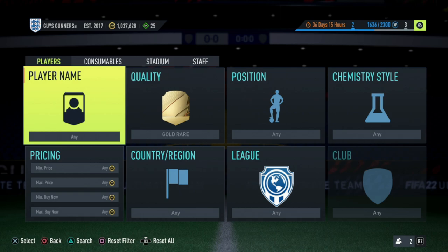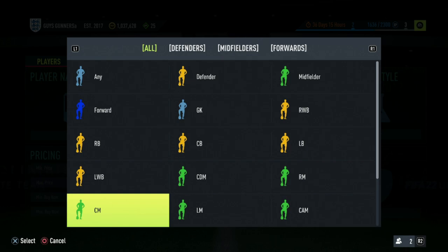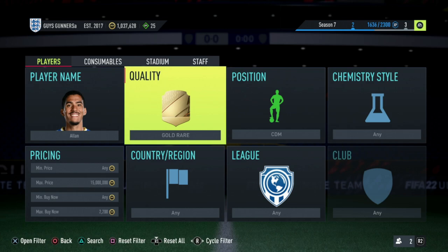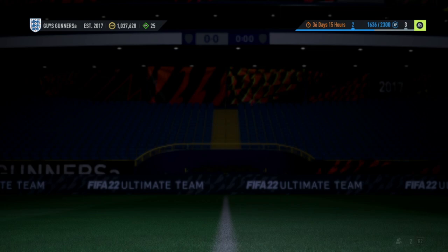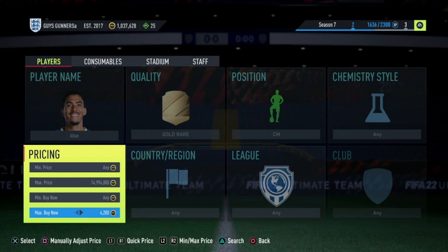The position change trading method involves looking for cards that originally come out of packs in the CDM position and then searching for them in the CAM position on the market. For example, a card like Alan comes out of packs in CDM, so find his price in CDM — around 1,500 coins — but when you search him in the CAM position, the price increases. This is because the CDM-to-CAM position modifier is extinct on the market, meaning these cards have increased value once converted to CAM since there's still demand for them there.